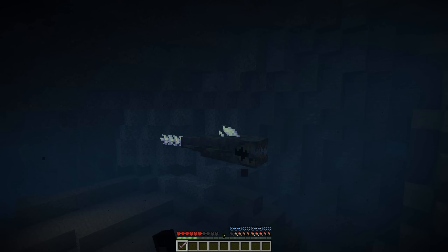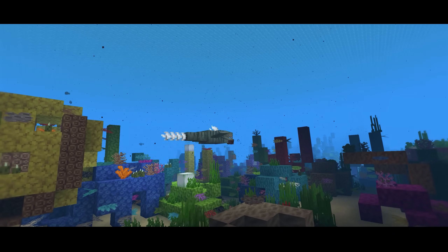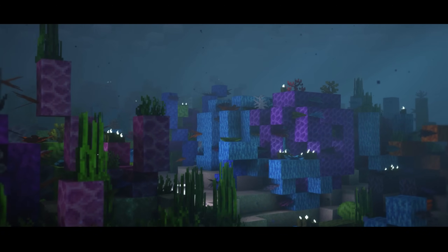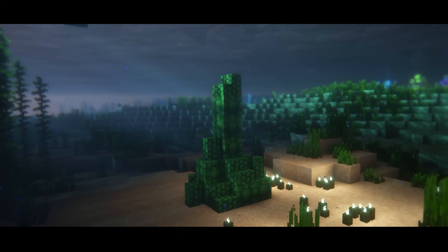If caught by the Thrasher, quick action is required as it will maul you to death if you don't hit it with your sword. A bigger disaster is the Great Thrasher — if you get caught, you are dead no matter your equipment, so I would recommend escaping as soon as possible if you spot one. This mod is quite large and offers different types of new items, opening the door for new crafting recipes and additional building blocks too.